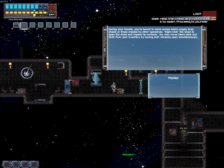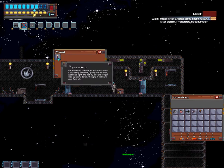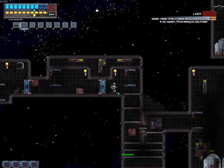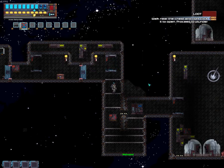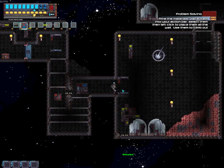During your travels, you're bound to come across ARC Co. Supply Drop Chests — are these created by other operatives? Right-click on the chest to open it and inspect its contents. You may move items back and forth from your inventory by having both windows open simultaneously. Payday! So right-click that — and we've got a torch. Left click, click again, close those. So we've got two torches now, yay us. The platforms in this vertical tunnel may be dropped through by pressing S while standing on them. You may jump using spacebar to get back up through the platform.